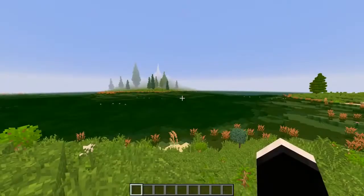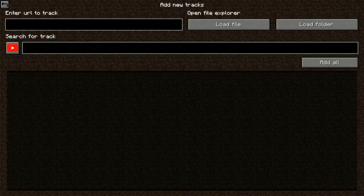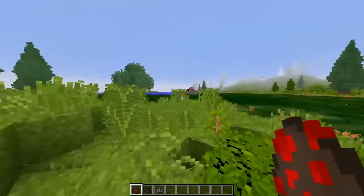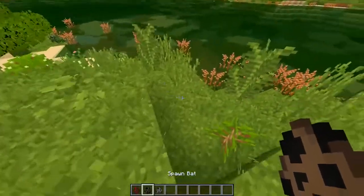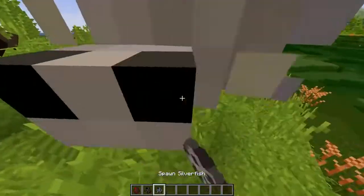Music Player is the next mod up, once again making another appearance, and as usual we're just going to use this mod to play music that pretty much sets the theme nicely for this video. Next up we'll be installing the Thick Entities mod, and in my previous videos I've used this mod to make the mobs faster, but in this one I'm actually going to be using it to make all of them bigger. So just in case spiders weren't scary enough, you can make them absolutely massive now.